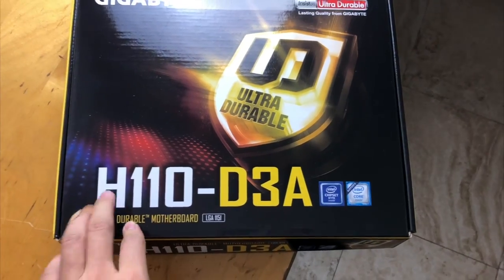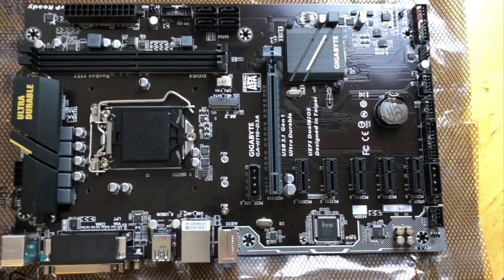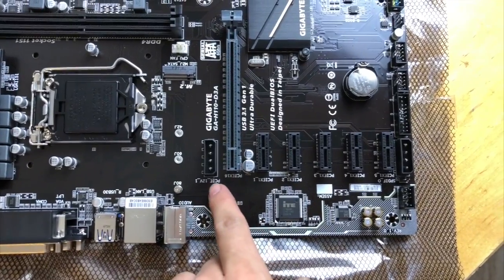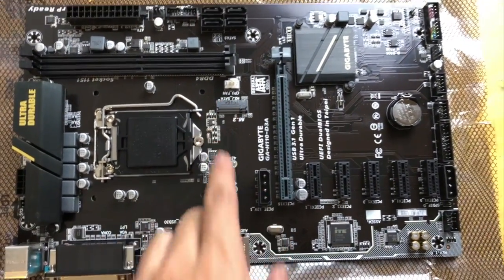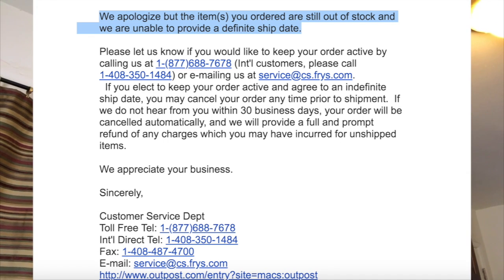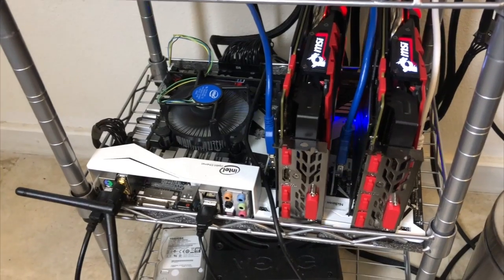Just like I said in yesterday's video, today we're gonna look at this motherboard. It's pretty good for the money — it has six slots and also an M.2 slot, so it can totally support seven GPUs. I was getting it from Fry's but they were out of stock. They were supposed to ship on February 14th, but I got an email saying they still hadn't received the back order. So I canceled and found it in stock at Newegg for only $10 more, and I can get it right now.